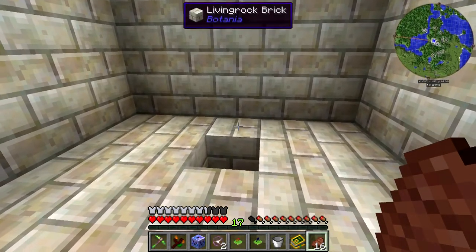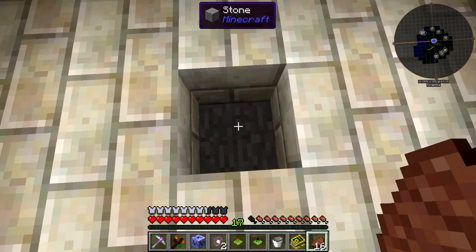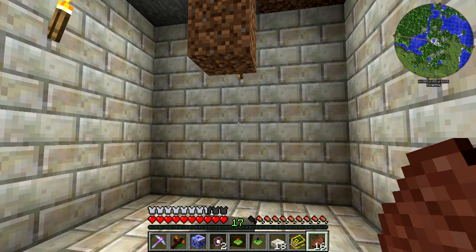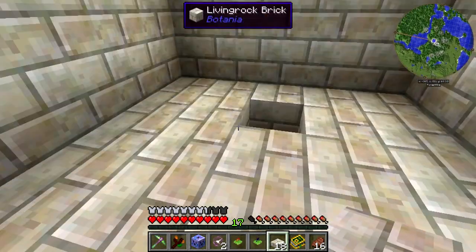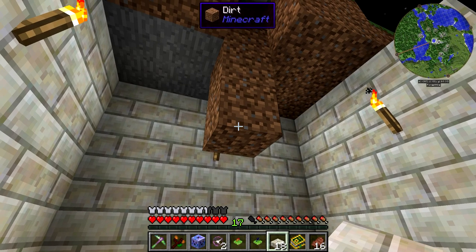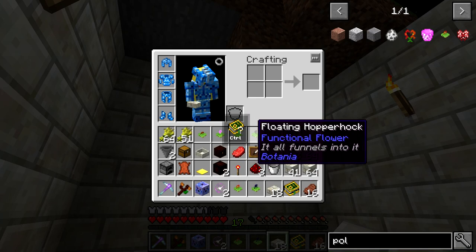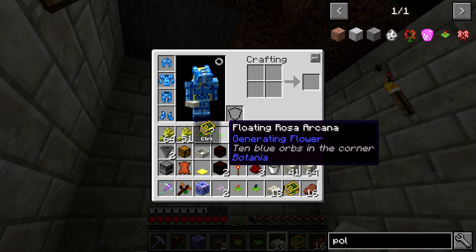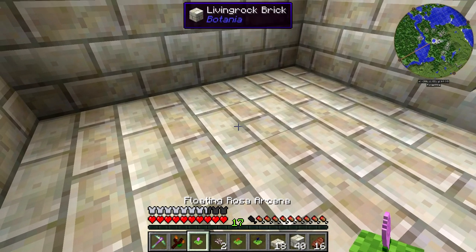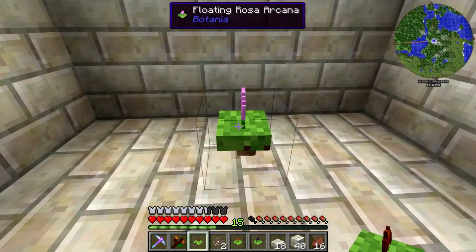First things first, we are going to need to pick a 3x3 area. This is where we're going to be storing all of this stuff, and I've decided this will be the center block of the 3x3 area. Once we have that, we can take a brick slab, find the center block, and go up 3 blocks. Then it really is up to you if you want to go higher than that, but I'm going to go up 3. It depends on whether you want to use the Bergamute and the Rosa Arcana, because these are going to be going directly in the center. We'll take Living Rock brick and put it down here as the center block, and we'll put the Rosa Arcana right on top of it. It only has a 3x3 area to pick up stuff in.